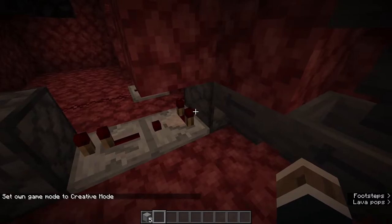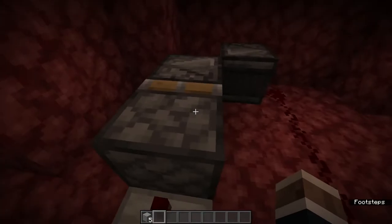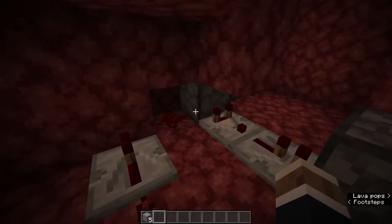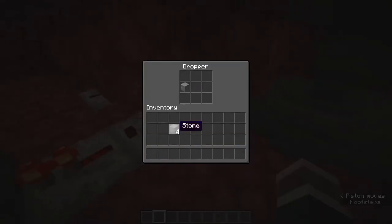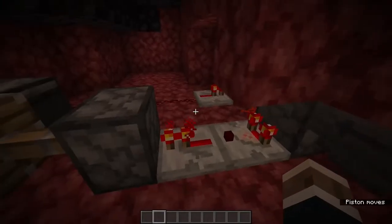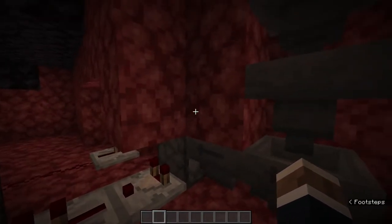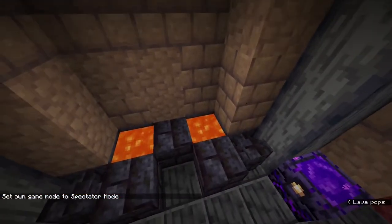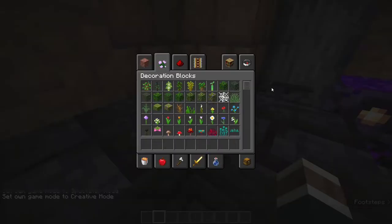Basically, there's a comparator output, so when it senses something is inside the dropper, it will power this piston, activating an observer redstone clock, and then powering the dropper. So if we throw in one stone, it dispenses it. If we throw in a whole bunch of stone, it does all of it until it's completely empty. And then it makes its way all the way up — there is a lava column — and anything you throw in here that's not netherite or fireproof will actually get burned in the lava.